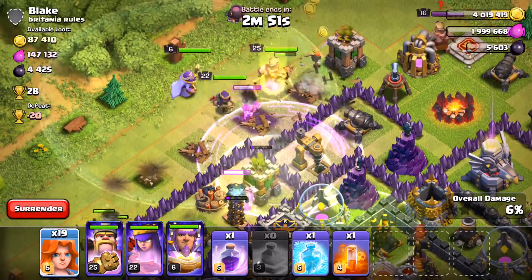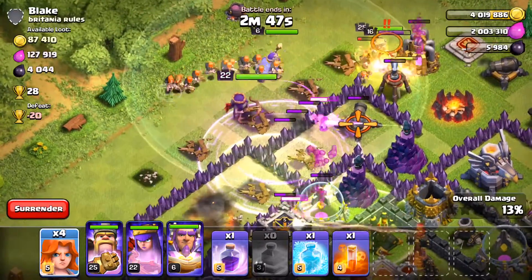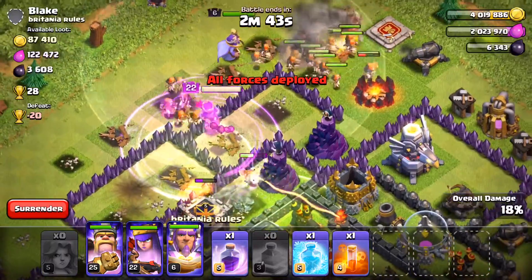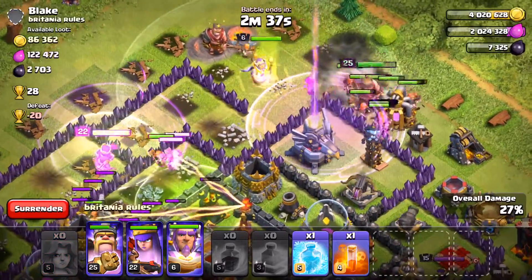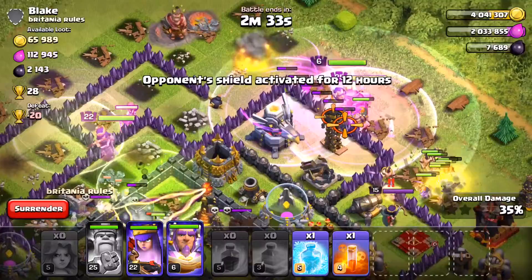The Valkyries are hopefully going to go to the center, but unfortunately most of them do not — they just go towards the King. The Queen goes into the center. I use a Rage on those Valkyries, hoping they'd go into the center, but they did not.